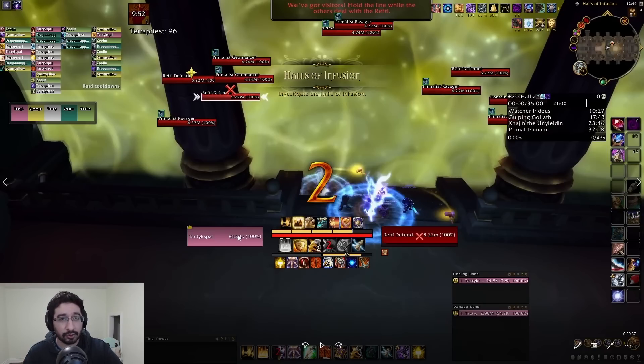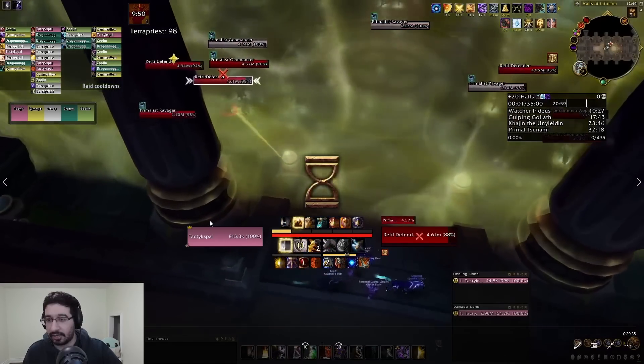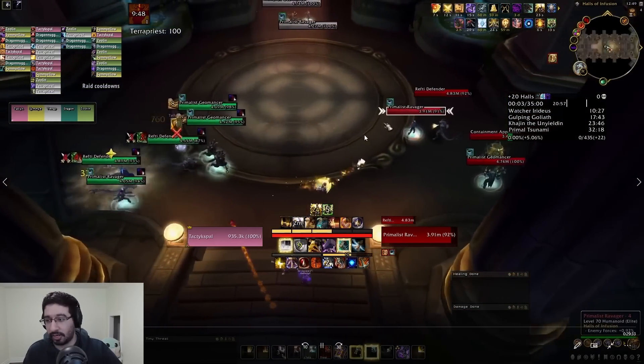Before getting into it, I do just want to reiterate that these routes are definitely not pug friendly — instead they're targeted at groups looking to push high keys that have more coordination. But if you want something for your weekly keys, I've got easy-to-execute routes over on my channel which I'll also link down in the description. Otherwise, let's get into it — we opt to front-load a lot of our trash pulls in this dungeon just to get count early on so we can skip things later.